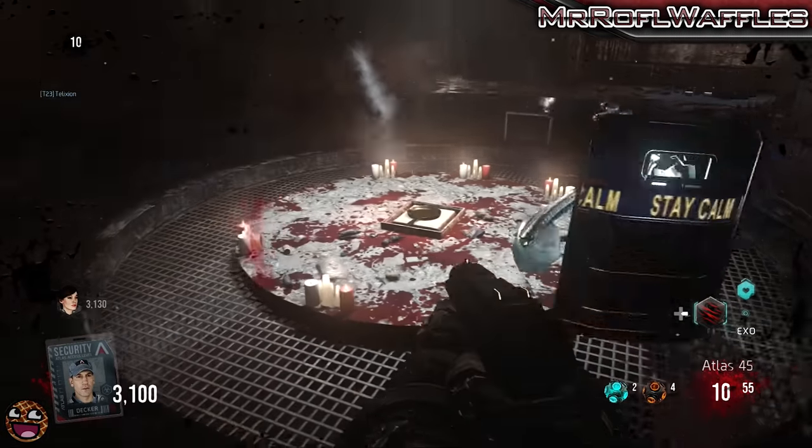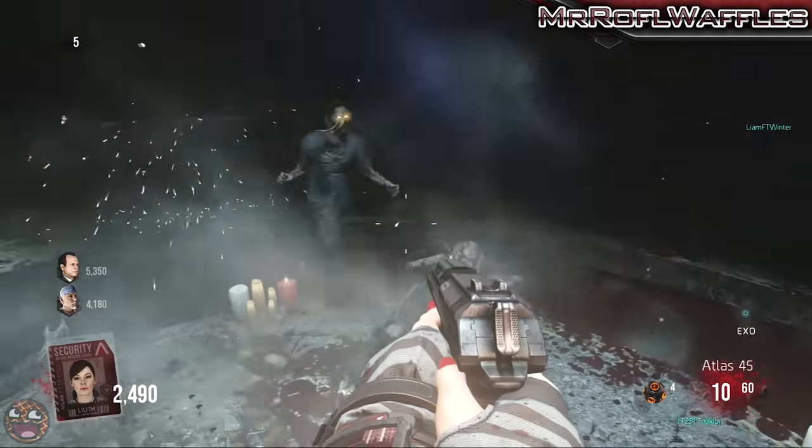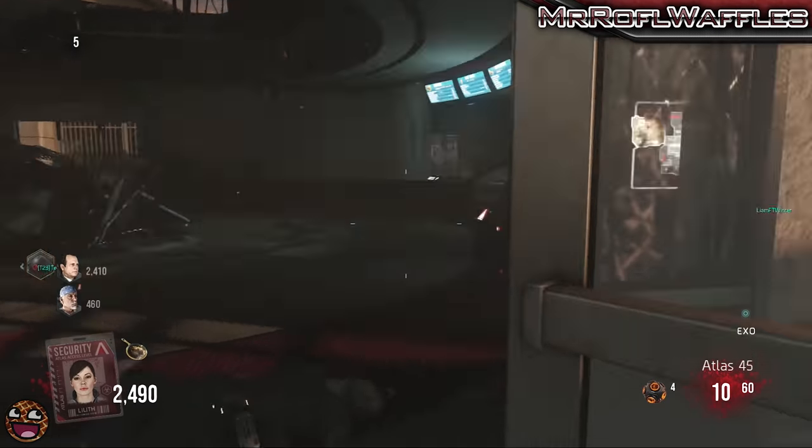Kill zombies here for around maybe two minutes, maybe less, and eventually their blood will fill up the vat below you and that blood will lift up the pillar and you'll be able to pick up the pan again.